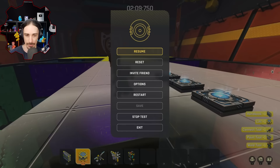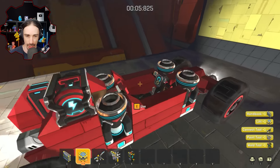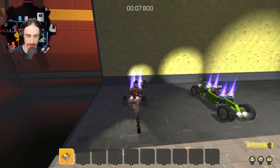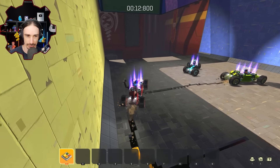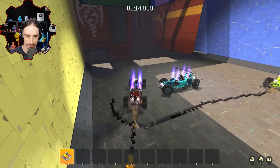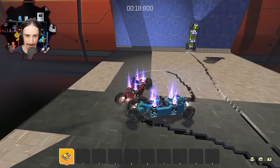Dang. Best of three? First to three. Sure, let's go — first to three. So that means I could win it all right here. On this map, the rounds are weird because it's really hard to tell. You don't really directly kill somebody — it's all about laying traps. It's like a sumo.